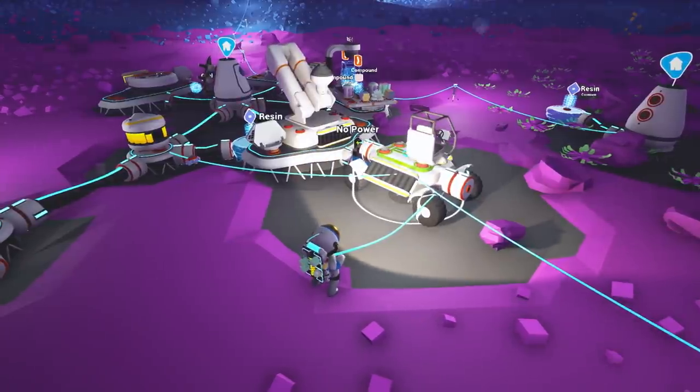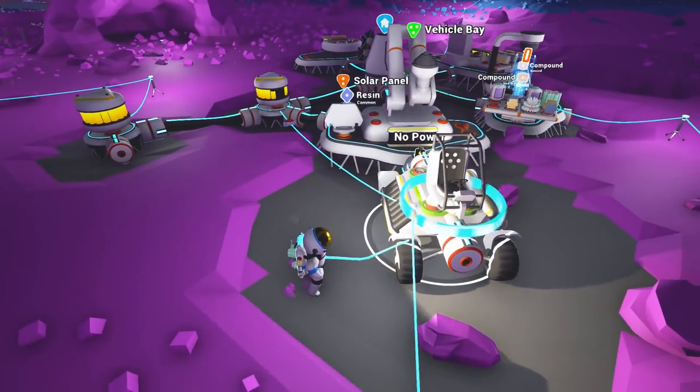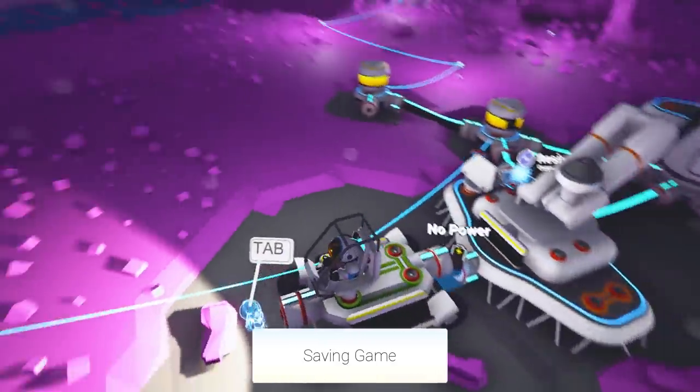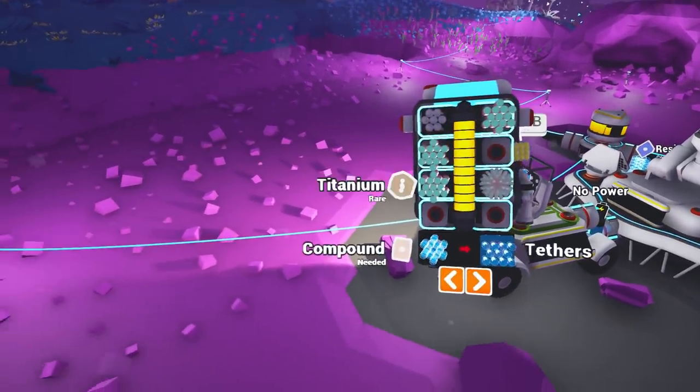Nice. One seat. Maybe facing the right way. No, okay. Can we hop in it? Brum, brum. Got no power. So we will definitely need to do something about that. We do have some power kicking around. I'll probably pick up one of those generators as well. But I think I shall just steal one of these existing ones.